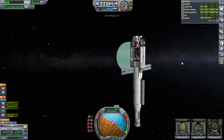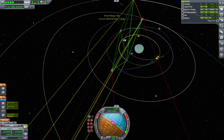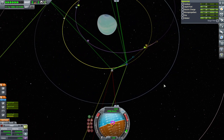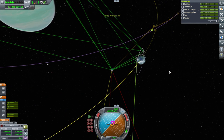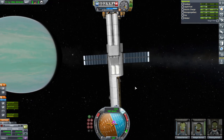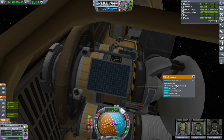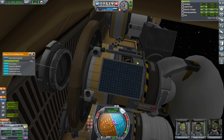Right now we're going to enter Laythe SOI and get captured into Jool orbit. Maybe we want to hang out at Laythe for a little bit. I'm going to deploy the atmospheric probe with the heat shield into Laythe's atmosphere. The one with the heat shield — it's got its own relay antenna, because that won't break off in the atmosphere. Off it goes.